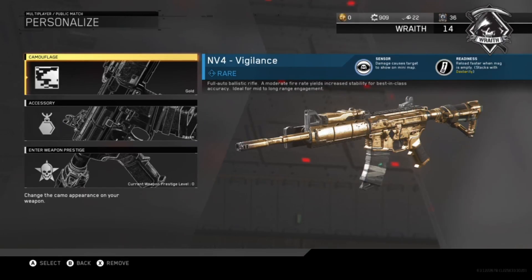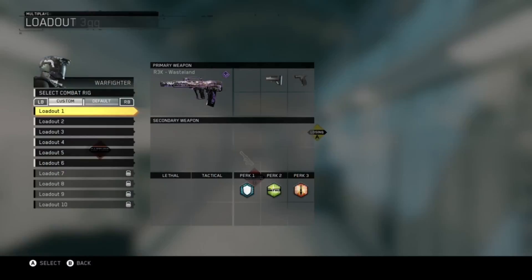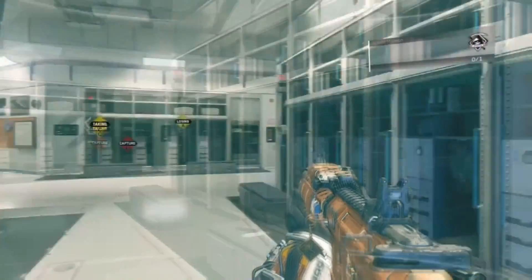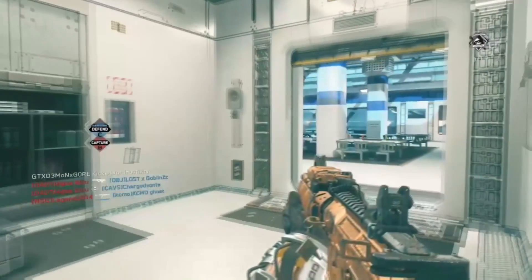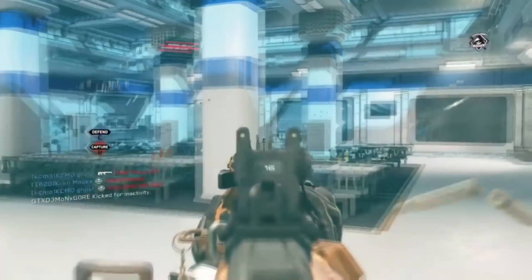Let's go into a match and see it for ourselves. We just got into a match of hardcore domination on the map Frontier. If you guys look at the camo in-game, it looks really really disgusting - oh my god, it actually looks horrible. With so much light it looks so bad.